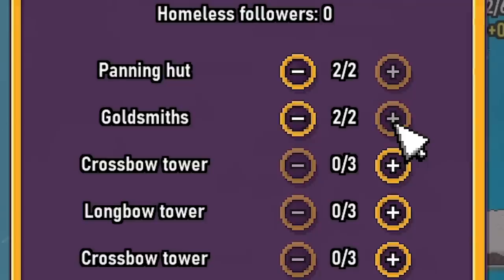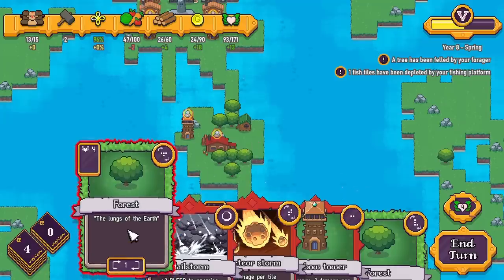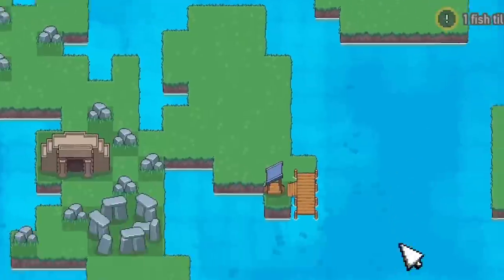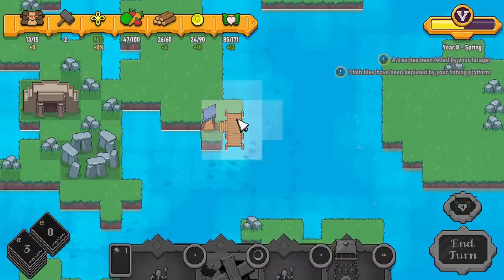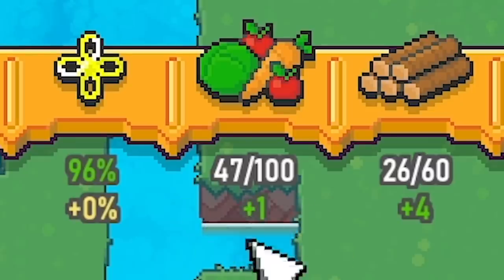Now we take everyone out of the towers, turn everyone into goldsmiths pretty much, and all these numbers are green again. Let's go to the new year. Could use some trees — shove some trees like that. We're also after some fish apparently. If we re-roll we should get the fish card — there it is. We'll plonk that there, and that's surrounded those in fish. Food's positive again. Let's end our turn.